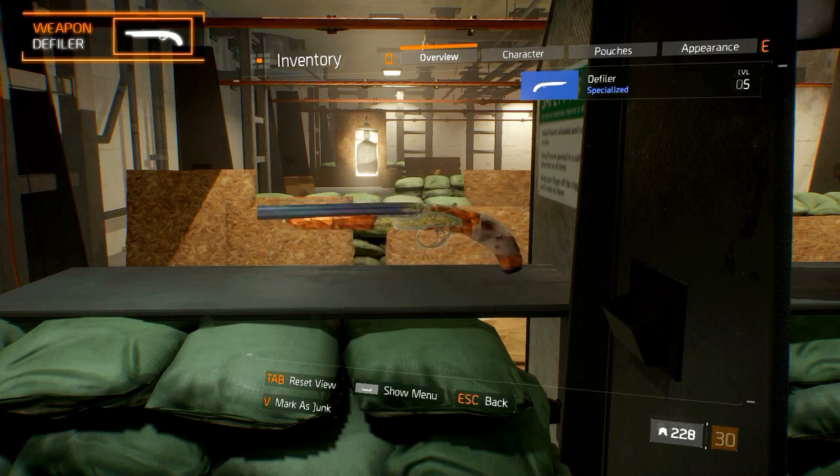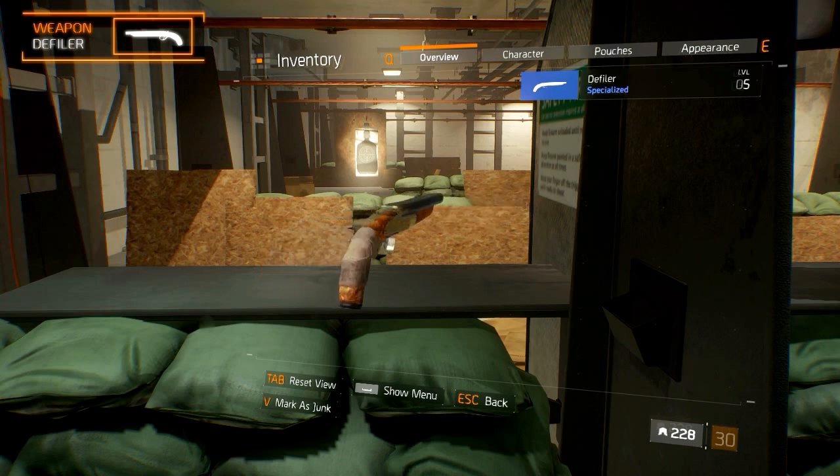The Defiler is a named variant of the sawed-off shotgun. It has a design similar to it, but it's covered in a grainy wooden skin and silver plating with golden engravings.